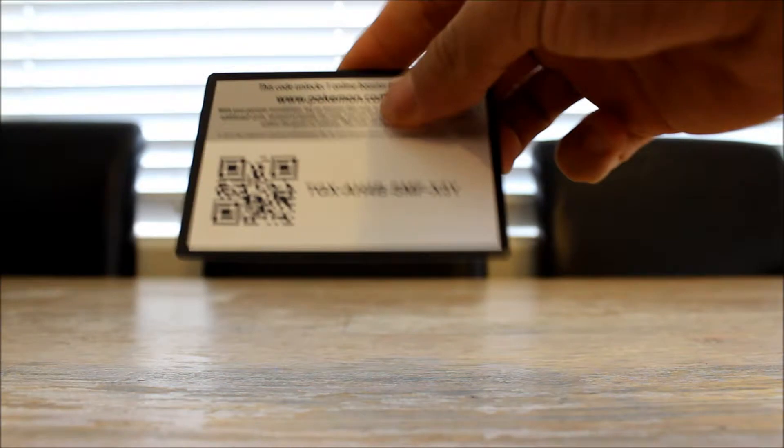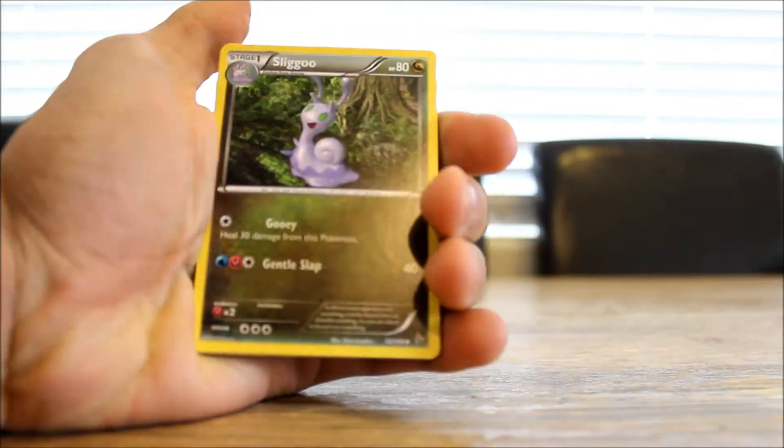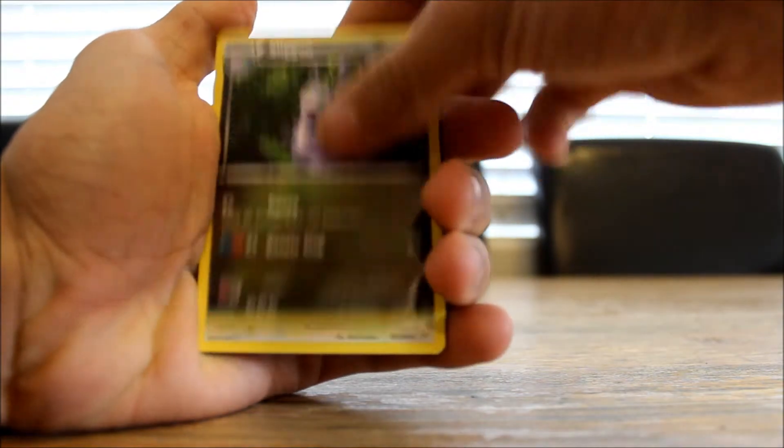Alright, so I'm just showing you guys the code card — hope you enjoy that free code there. I can't remember if I did the trick or not, so I might just do that again. Alright, so in this pack we've got a Fiery Torch and a Sliggoo.